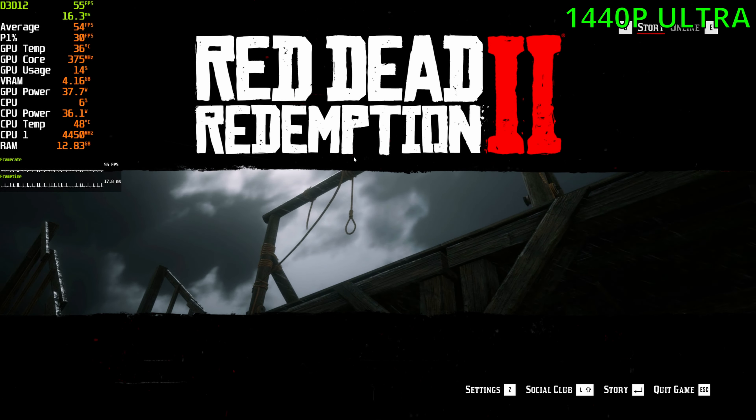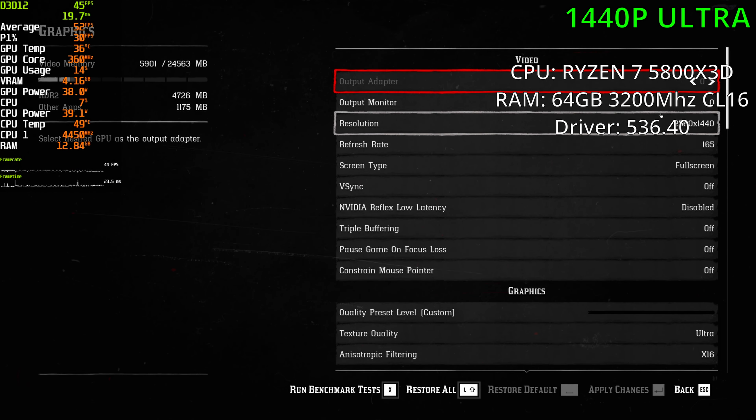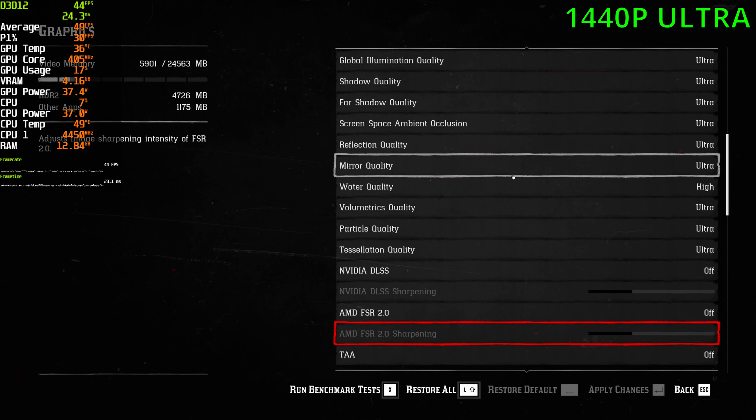Today we're going to go and play Red Dead 2 with the RTX 4090, and to start it off, we're going to be playing the game at 440p at the max settings. Let's go into graphics. Here we are at 440p with the ultra preset.